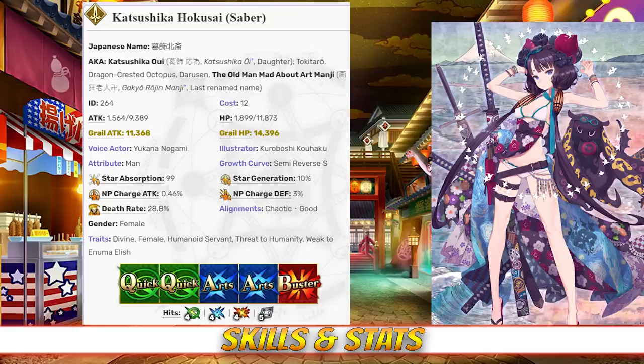When it comes to her command cards, Hokusai has four hits on her quick card, four hits on her arts, four hits on her buster, and five hits on her extra card. She has an NP gain rate of 0.46% and a star rate of 10%. Her stats are very balanced and don't favor offense or defense, which gives her a bit of flexibility. She also has fairly good NP gain and star generating due to her high hit counts and double arts quick deck.